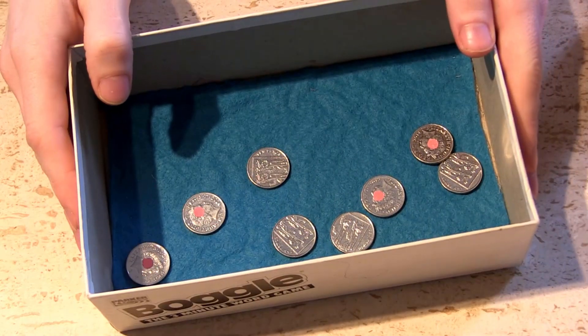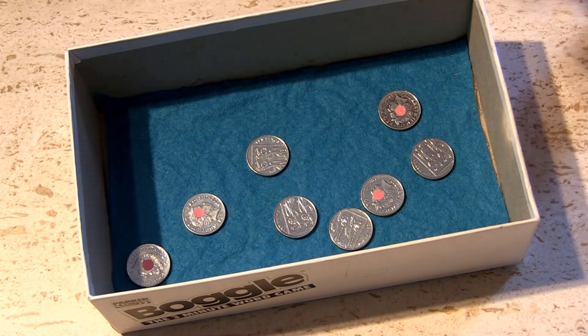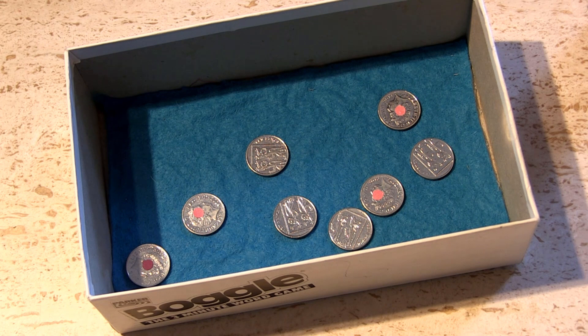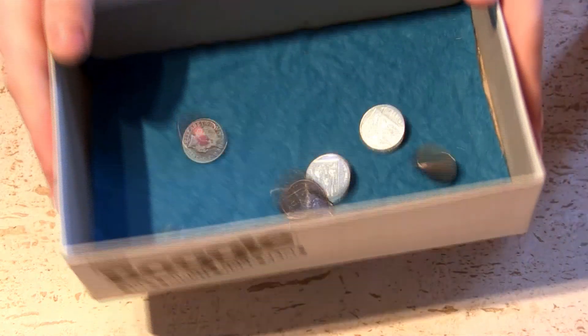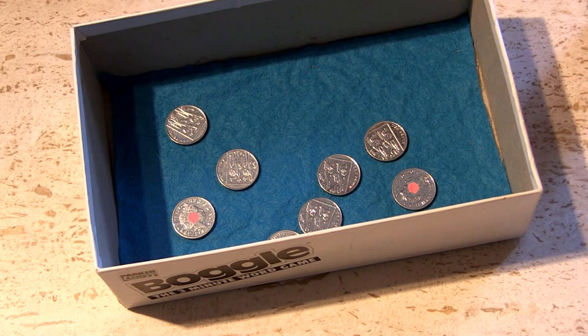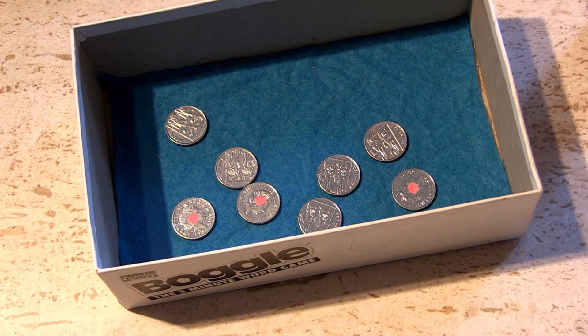But what if I give the box a shake? Some of the coins have flipped from heads to tails. There's now four heads and four tails, so the box has increased its entropy — and actually, it's increased its entropy to the maximal entropy state. That means the box now has the most possible entropy it can have. Let's give it one more shake. Now we have three heads and five tails, which means the box has reduced its entropy.